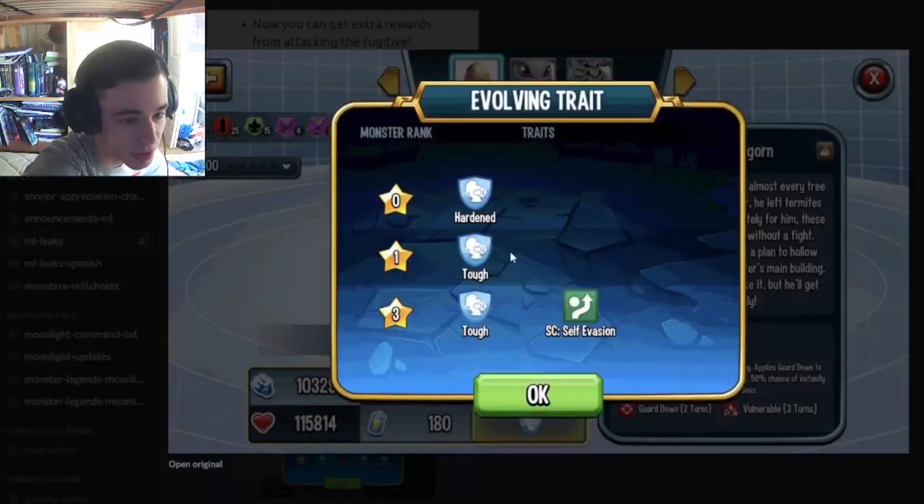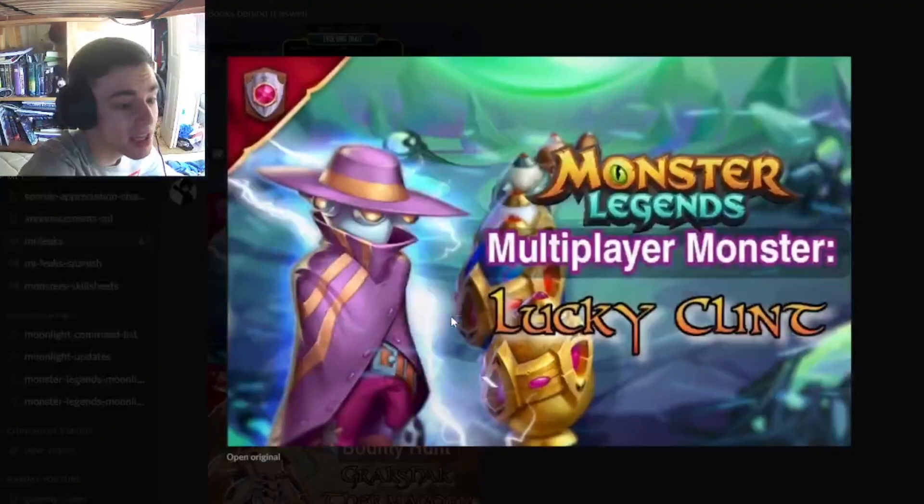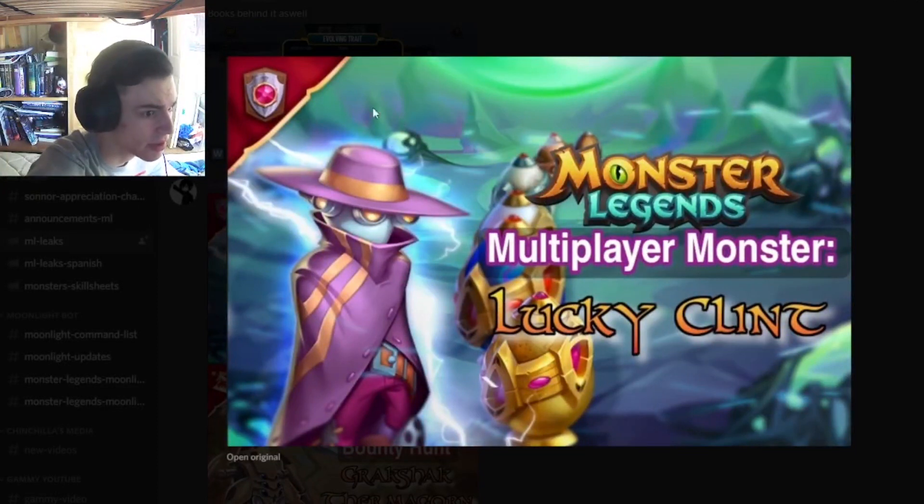We have images for the traits of the bounty hunt monsters — the free one and then the paid one. And we have a new design that I really, really like; it's probably one of my favorite designs in the entire game. His name is Lucky Clint, and he's going to be the new multiplayer monster for next season. Unfortunately, I don't think this monster is very good, but I'll probably use him anyway just because his design is so cool.